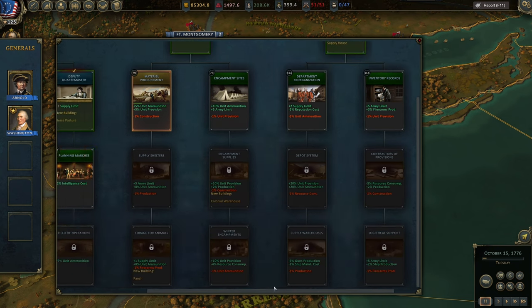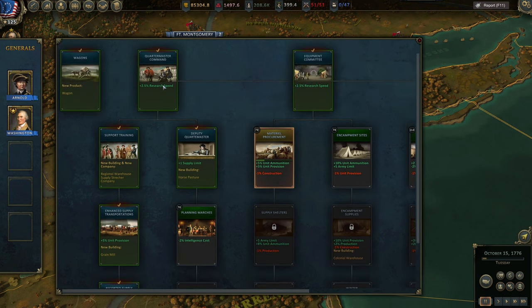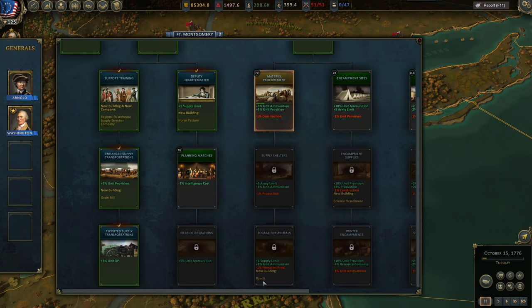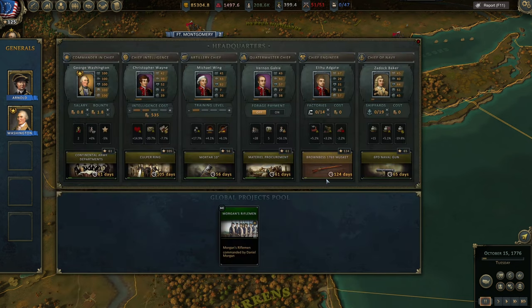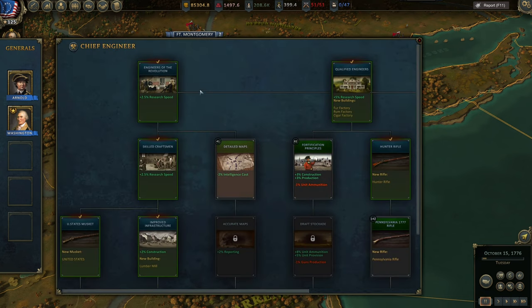So first go for Wagons, then Horse Pasture, then work toward the Ranch. It's your choice depending on your style — do you need a lot of cavalry?